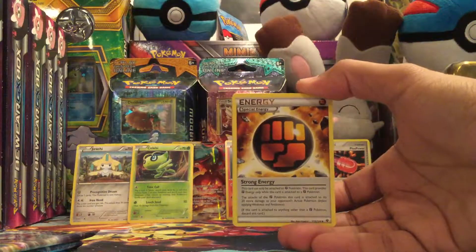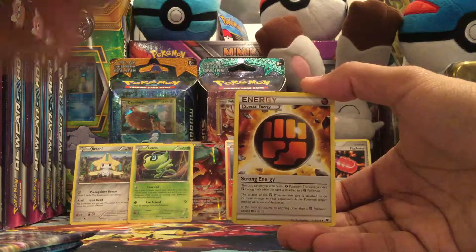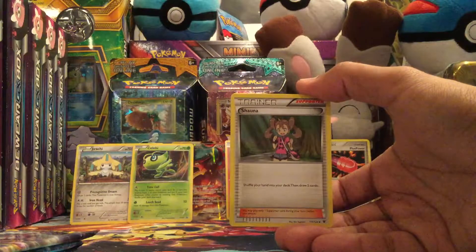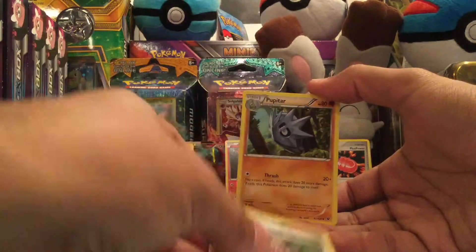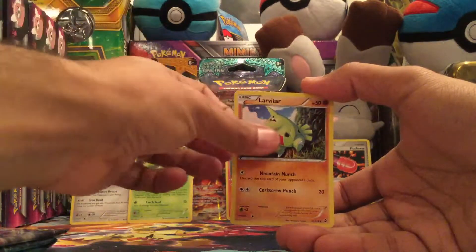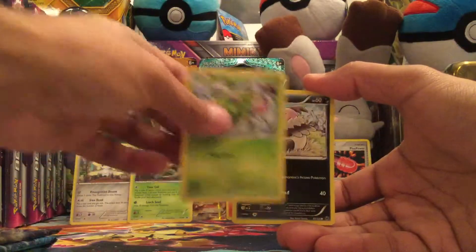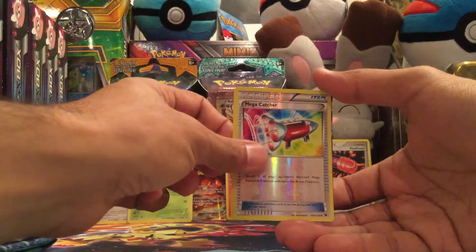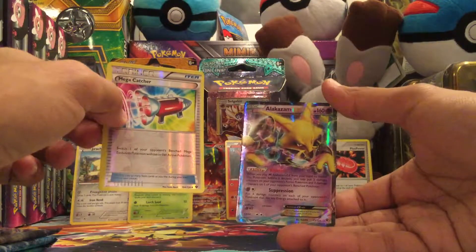Right off the bat, we finally got it guys — the fourth Strong Energy that we were looking for! We even got another Shauna, so can't complain about that. Pupitar, Larvitar, Meowth, Koffing, Burmy, Vullaby. Mega Catcher is the reverse. And the rare in the pack is an Alakazam EX!